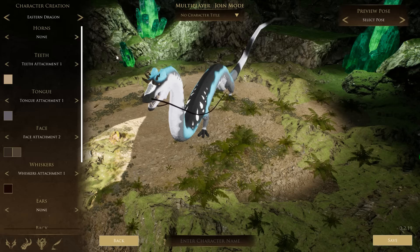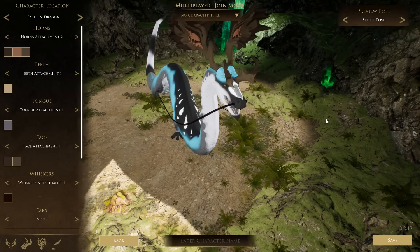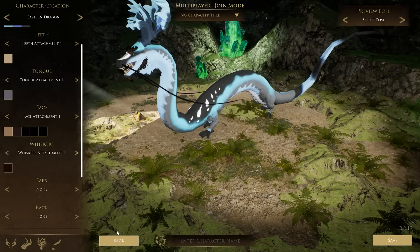We have a couple selections when it comes to horns: long pointy ones, these ones which I think are my favorite, and then some shorter stubbier ones as well. There is also a face attachment where you can change another set of horns by your eyebrows, or if you want, you can give yourself hair. There's also a whisker attachment for this guy and ears too, but I really don't like the ears.